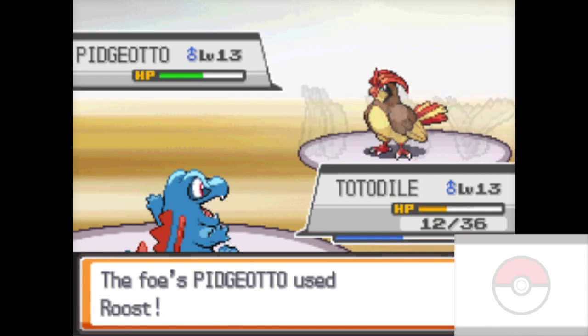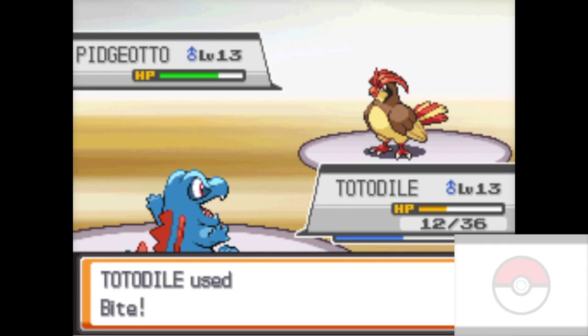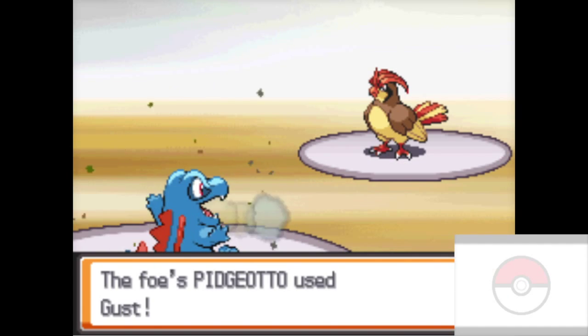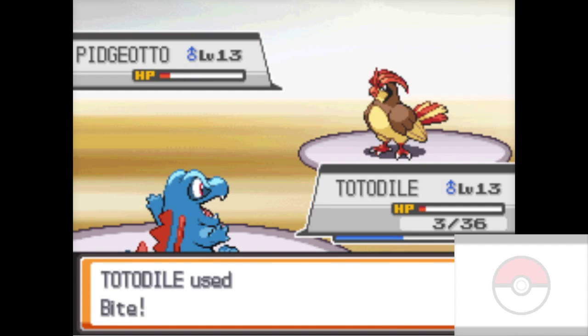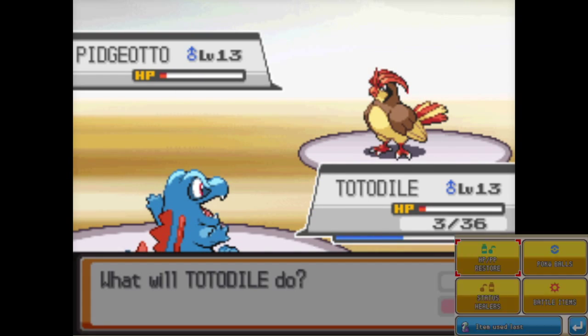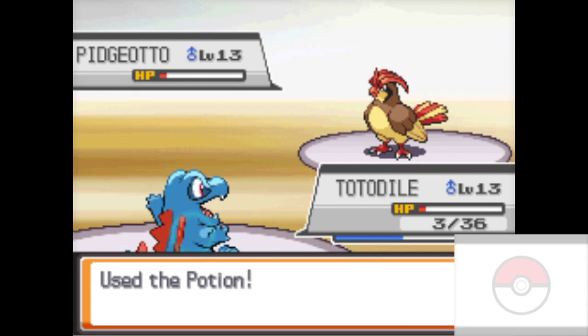So here's this Roost cheese — this Roost is so annoying especially early in the game. If you have a fighting type attack, use it against a flying type while it's using Roost, because then it's just a normal type. Once a flying type Pokemon uses Roost, its flying type ability gets taken away, so it's just a normal type — or for a Pelipper, for example, it'd be just a water type.